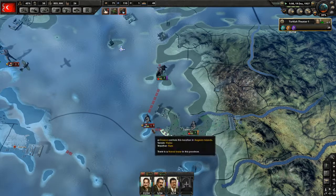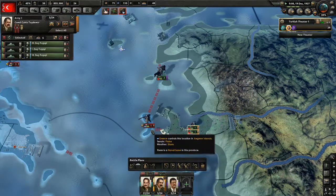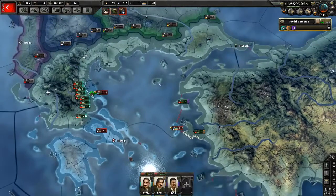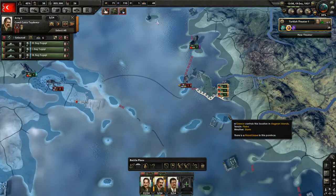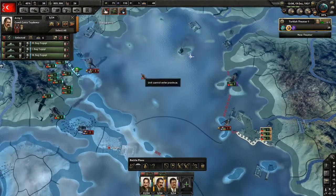Well, that's not gonna happen. I guess they're somehow supplying this. How are they supplying this? There's no port. Oh, this is a one-province thing. Okay, I see. Yeah, okay, fine.